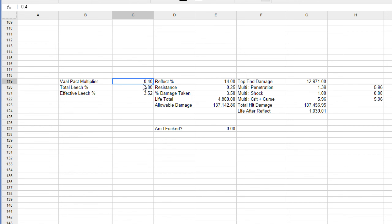You can prevent this by using a topaz flask, or getting more max resistances somewhere — like corrupting a chest or an amulet to get plus one max resistance. That could raise your allowable damage a little bit, but in general, that's kind of an issue.